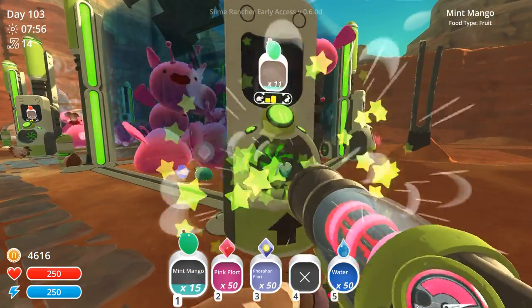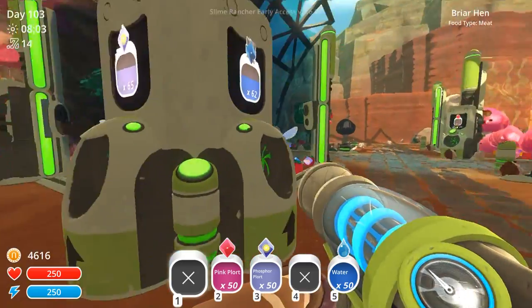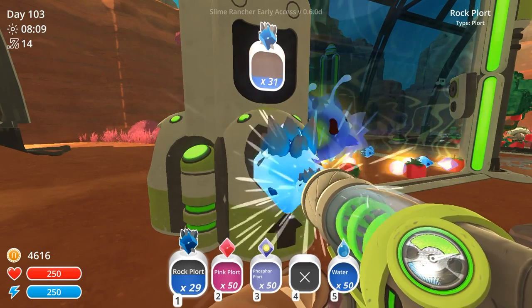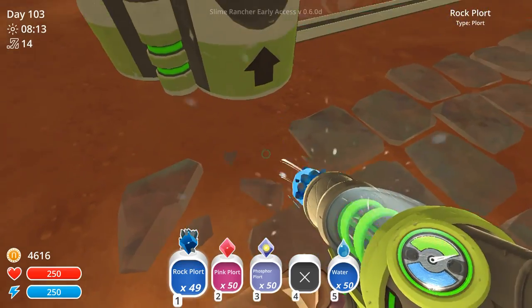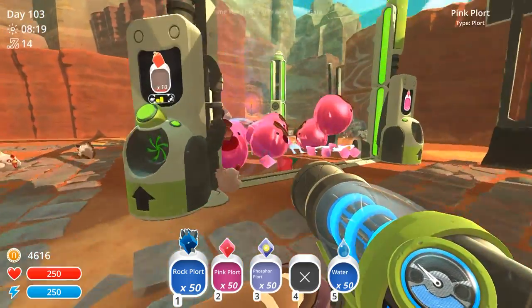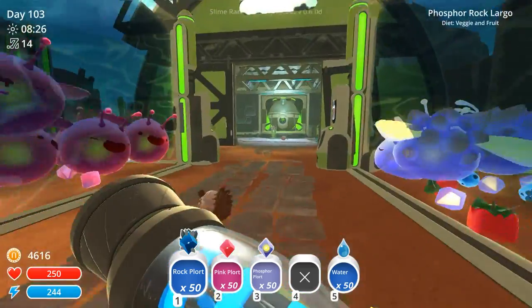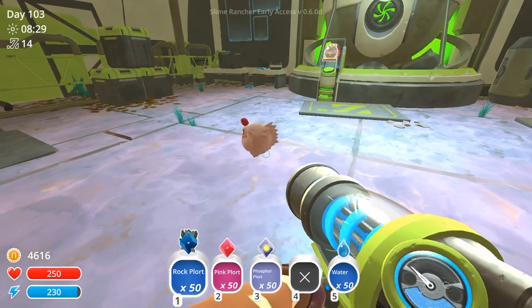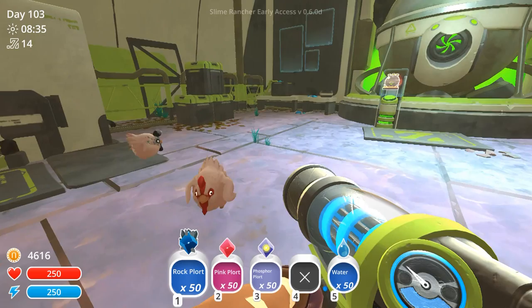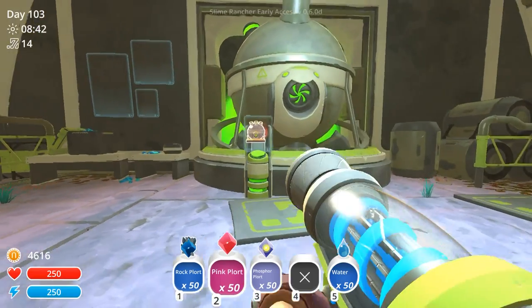We'll drain off the top of the phosphors and throw these into our slime science research spot so we can maybe use them to make new materials. Mint mangoes — throw them in for our little pink phosphors. I wonder what a pink phosphor largo would be called. I'm kind of curious — if you guys could give a name to the slimes in our slime science area, what would it be? We have phosphor rock largos, pink phosphor largos, and these pink honey largos — they kind of remind me of bubble gum.